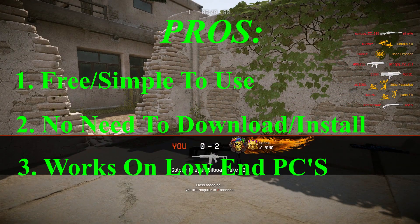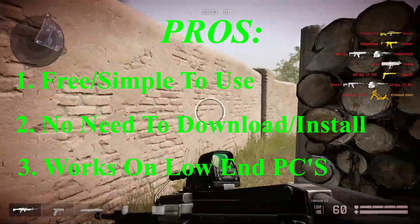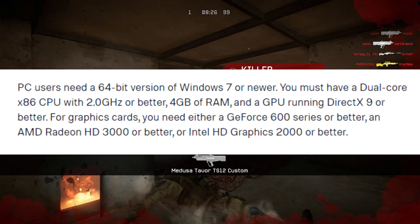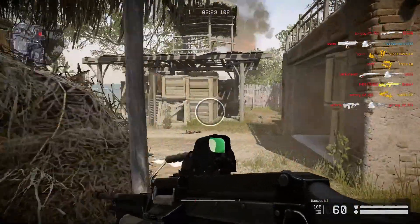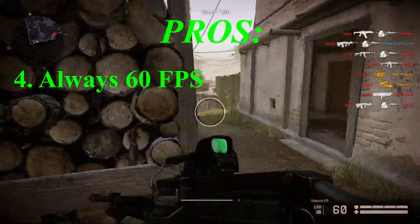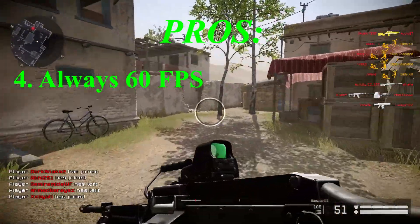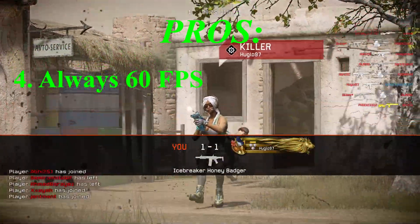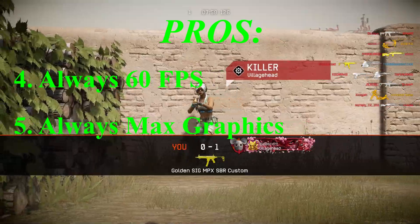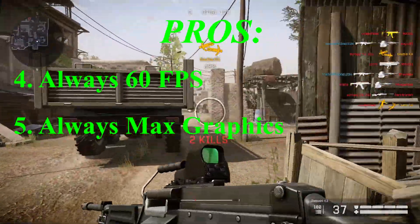The third good thing is that it works on low end PCs, and this is especially what Geforce Now is meant for. The minimum requirements to use Geforce Now are now on your screen — if you want you can pause the video and check it out. Good thing number 4 is that you always play with 60 FPS. If you have a good and stable internet connection, you will be able to play the game at 60 FPS all the time, which gives you a huge advantage if you play with a low end PC that doesn't achieve 60 FPS without Geforce Now. Number 5 is that you will always have maximum graphics in the game. Geforce Now gaming rigs are extremely strong so you won't feel any frame drops, even on the highest graphics possible.